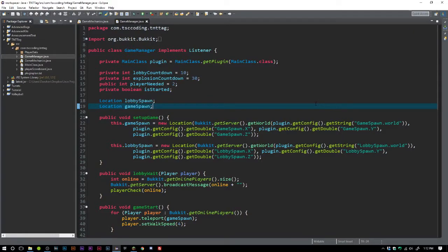Welcome back to The Source Code, my name is DeShawn. Today we're going to be trying to finish up TNT Tag. In this video we are going to be fixing our GameManager because I've done some work to it and we're just going to update it for what we need.